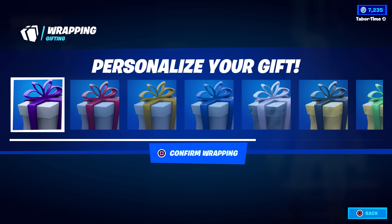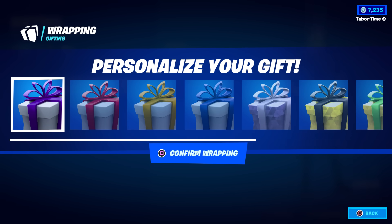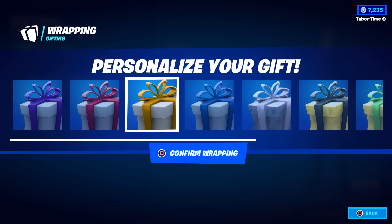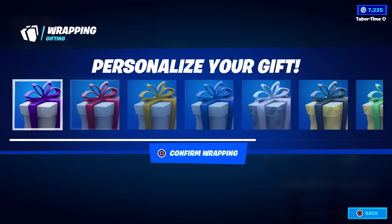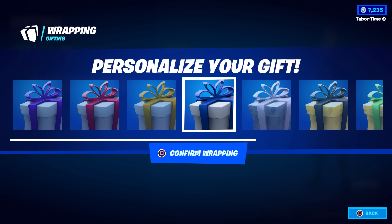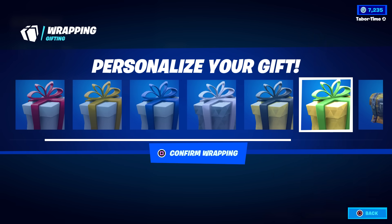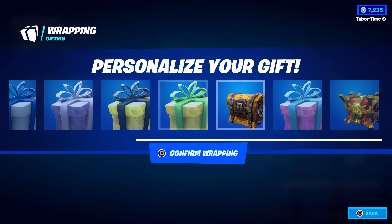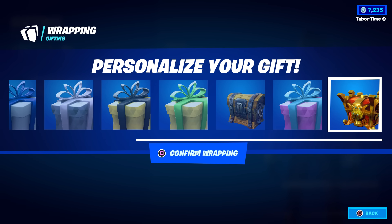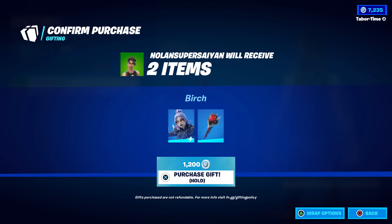Hit triangle and look at this. Most of you probably knew this — we've got a multitude of different things to pick. A lot of these are defaults; for example, the first four are just the plain white box with a ribbon: purple, red, yellow, blue. But then we get these multi-colored, almost chrome and animated boxes with different colored ribbons. These are the secret exclusive rewards, and you can obviously customize your wrapping — for example, this one is the big old chest.